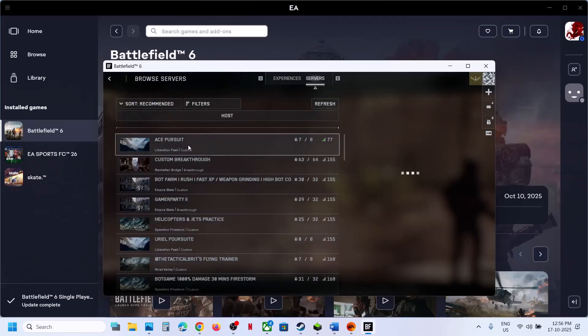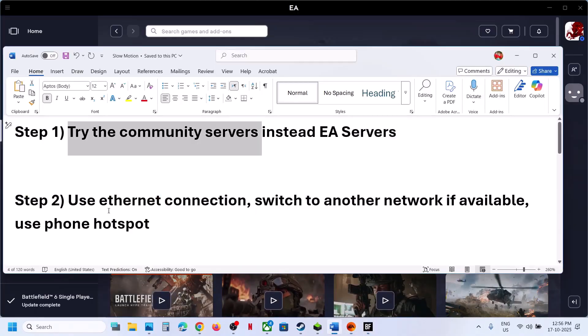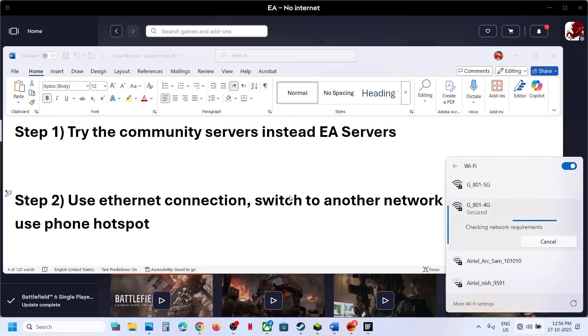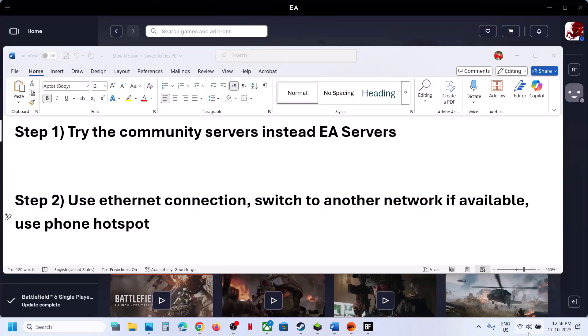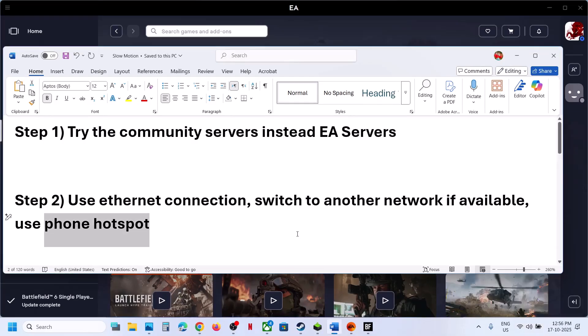If still not working, the next step is to use an ethernet connection. If your computer has an ethernet port and cable, use the wired connection. You can also switch to a different network if available. You can even use your phone's hotspot — turn on mobile data and personal hotspot, connect your computer to the phone network, then check again.